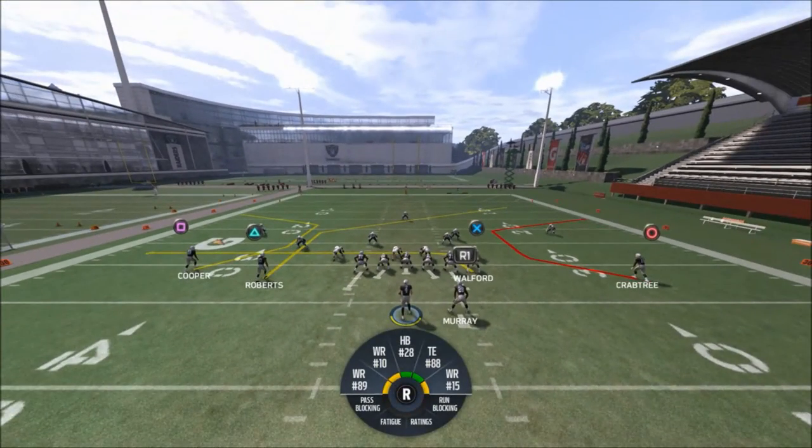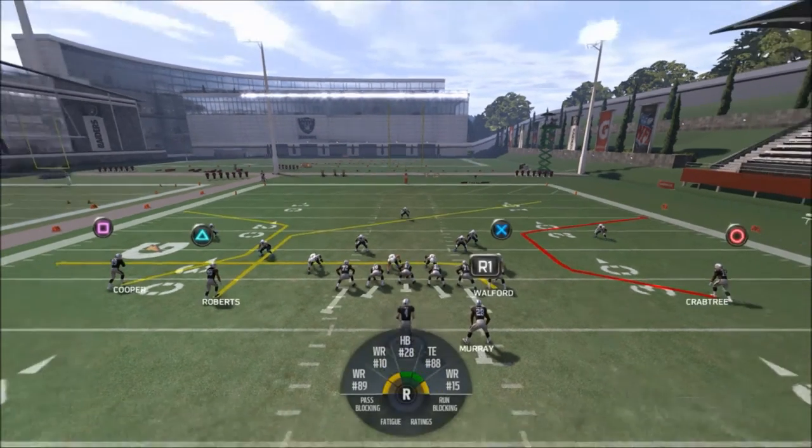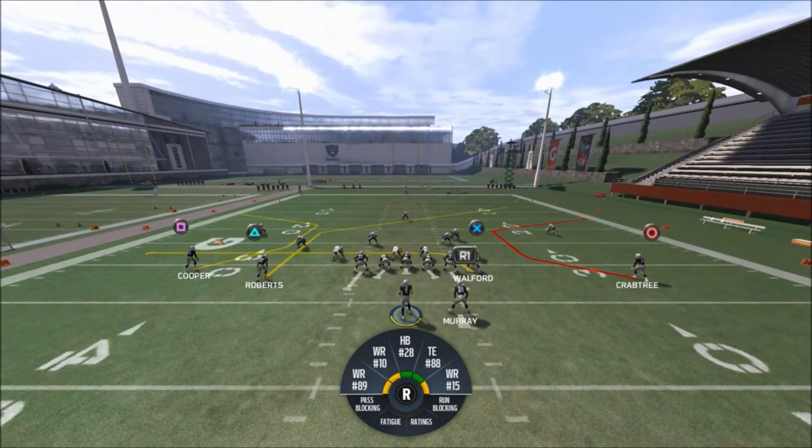We leave the running back blocked for this. Put the drag right there — if you have any pressure, we're looking at the drag. If they're running man, we're looking at the C routes. If they're running zone, we're looking at the C routes and the drag, then coming back to that post. If they're running zone, that post is going to be wide open up the middle.